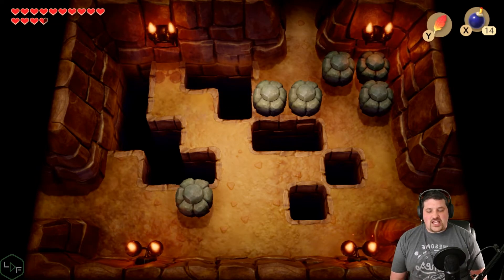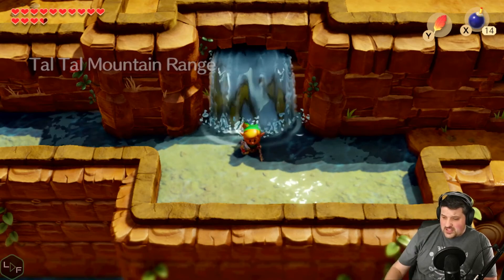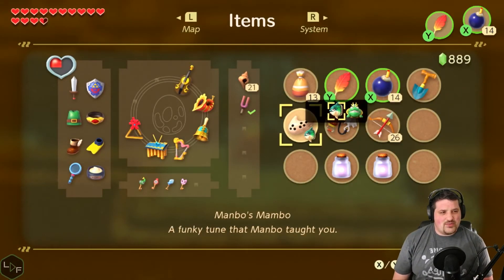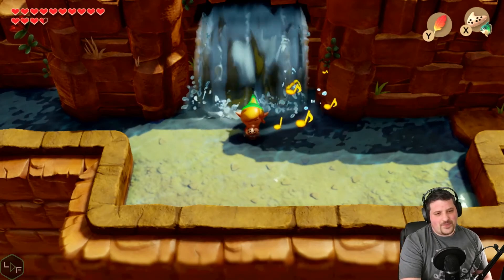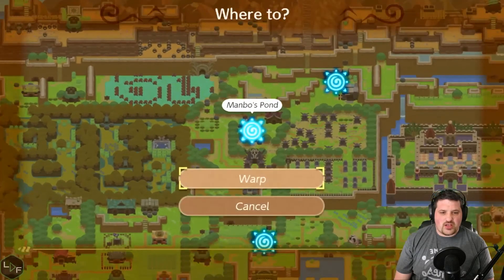Uh-oh. Dang it. Cough — cemetery, cough? Wait, the cemetery is supposed to help with this? The cemetery — that was the color thing. There was supposed to be some kind of puzzle there about the color.